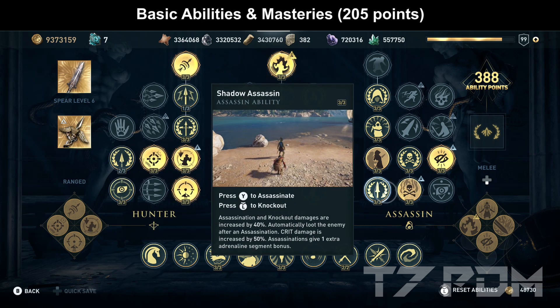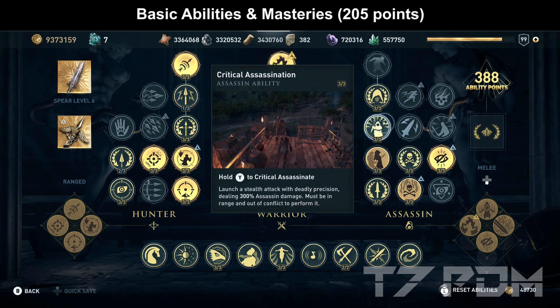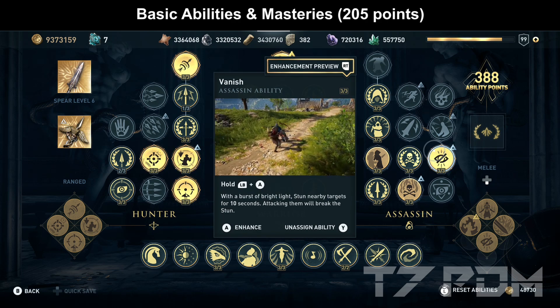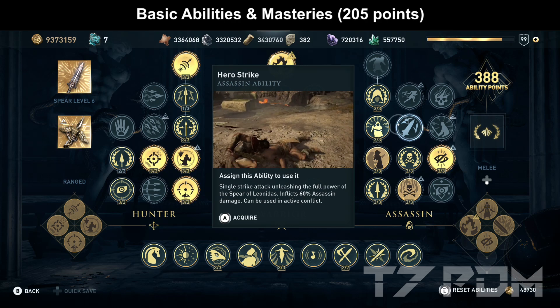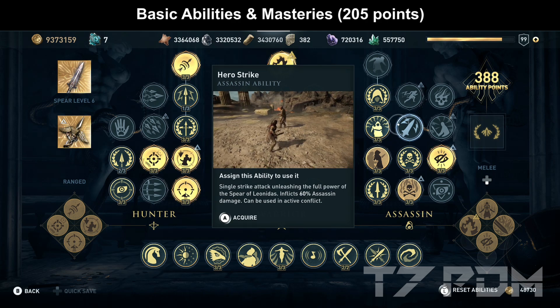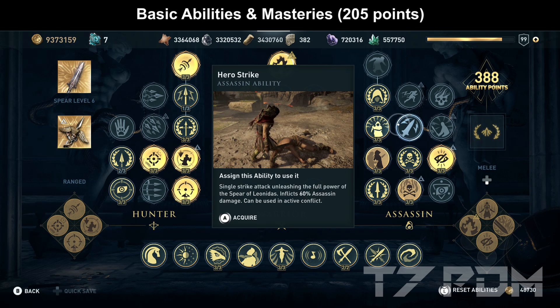In the assassin tree, Shadow Assassin is an absolute mandatory ability — it increases your crit damage and assassin damage. Then go for Rush Assassination, Critical Assassination, and Stealth Master — another mandatory that gives you 10% additional damage overnight, which is a real multiplier. Most importantly for this build, to make the poison mechanic work, use the Vanish ability that intoxicates all enemies with a single press, making them immovable for over 10 seconds. Fury of the Bloodline is preferable over Hero Strike because they deal similar damage, but Fury gives adrenaline back while Hero Strike costs adrenaline.